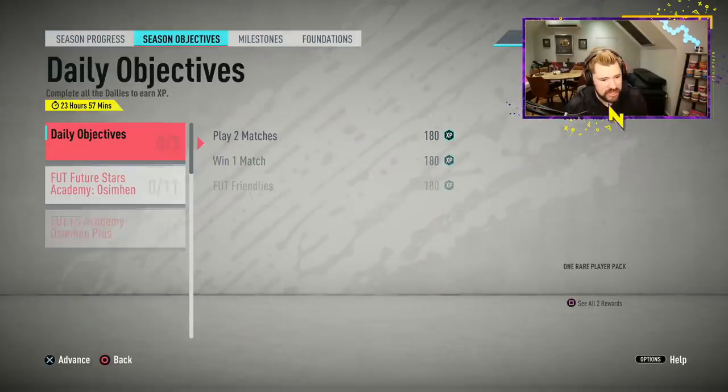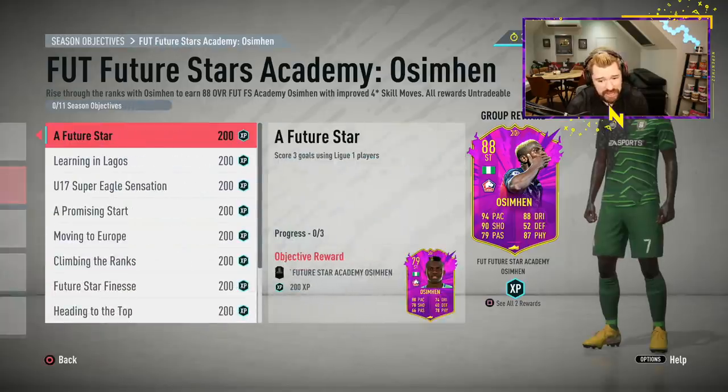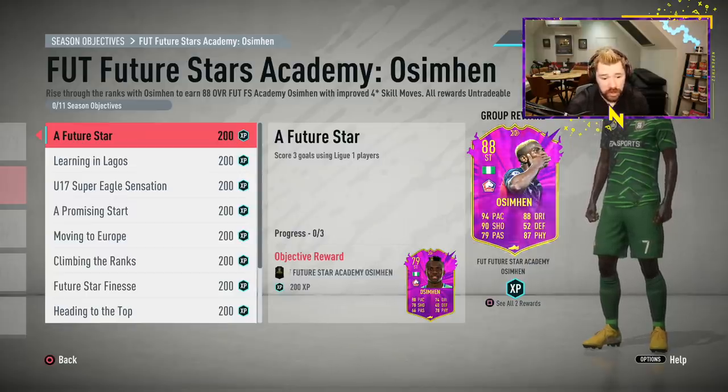We're going to start with the season objectives. The Future Stars Ossiemen is there. Straight off the bat — 94 pace, 90 shooting, 88 dribbling, 87 physical — looks great. Score three goals. Oh, it's an upgrade path as well, which is great. Score three goals using League One players.